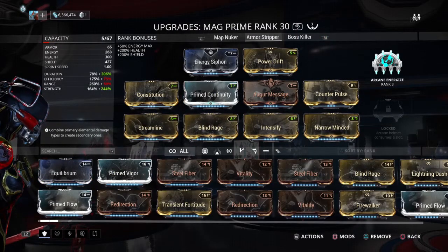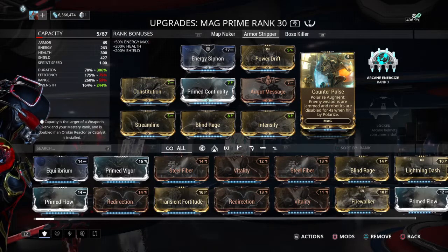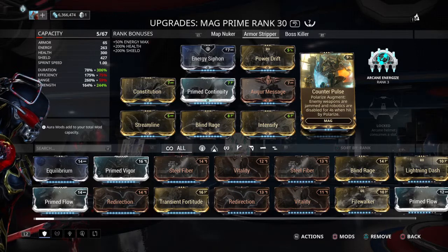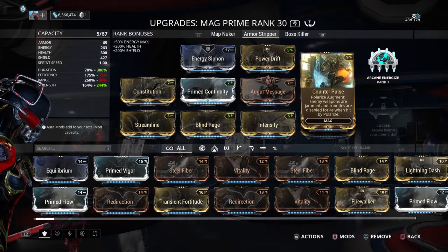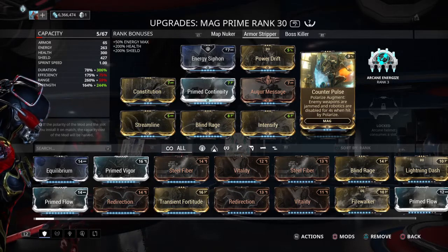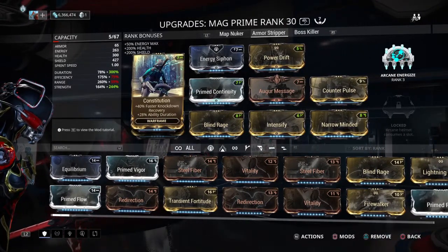We also have the armor stripper build — crazy duration, crazy strength, and Counter Pulse. So whatever enemies you don't absolutely murder with that first cast, they get their weapons jammed so they can't shoot you; they have to run in and do melee. You're speed tanking — no tank mods whatsoever — so that's going to make it really easy to evade their damage. And the robotics are just going to lock up right there on the spot. Pretty nice to have that on the polarized build and armor stripper build as well.